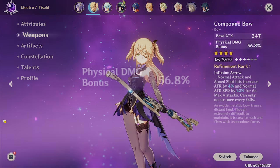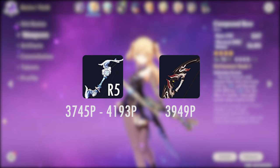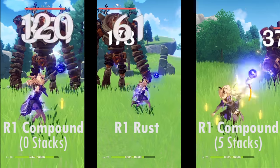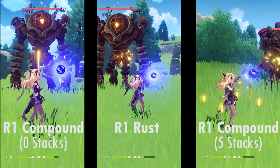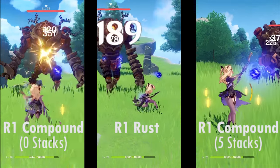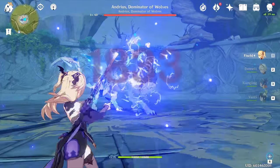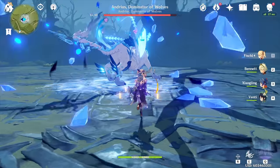A lot of people trash on Compound Bow because its secondary stat is physical attack percentage. However, comparing the damage that R5 Compound Bow does over R1 Rust, Compound's damage starts lower but ramps up to a higher ceiling at 5 stacks, compared to the constant damage per attack that R1 Rust offers. It's also worth noting that the attack speed from Compound Bow's passive does matter, and especially with C1 Fischl, you're getting a lot more additional damage from the orb. Furthermore, in a DPS build where you're dealing white damage most of the time, there's really no difference between physical damage percentage and attack damage percentage stats. By the law of diminishing returns, it's actually optimal to spread out your stats instead of heavily investing in attack percentage. You do lose some damage from your skills and burst by opting for Compound over Rust, but the majority of your damage from DPS Fischl is basic attacks.